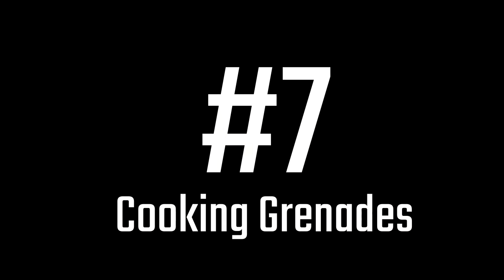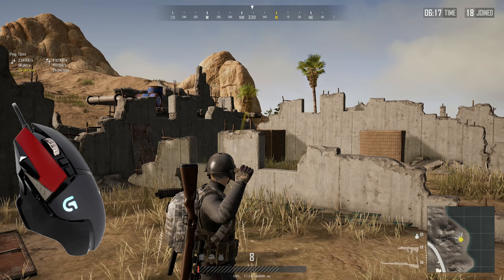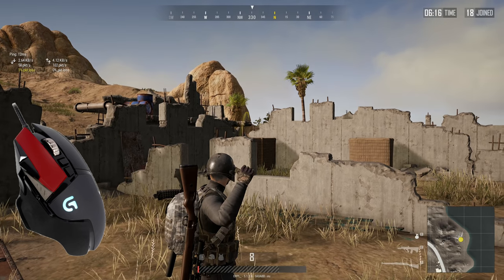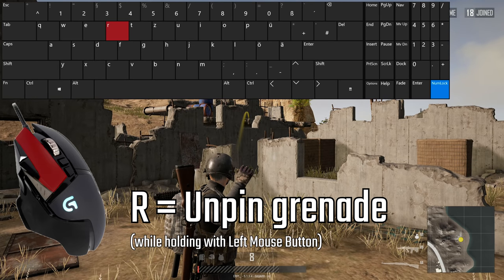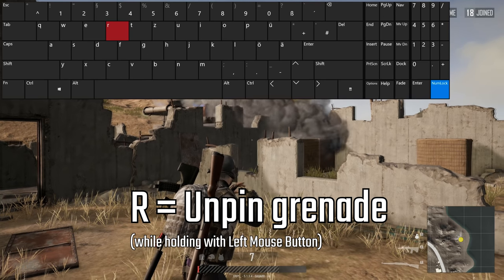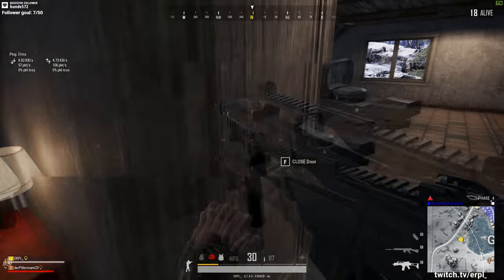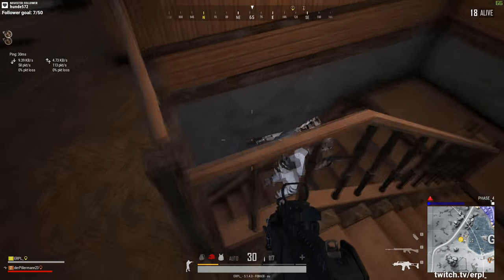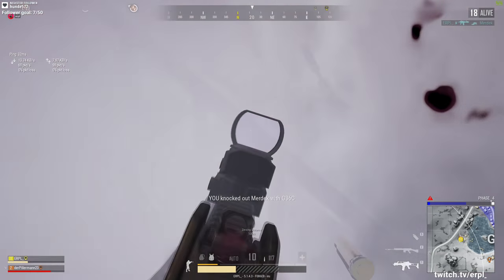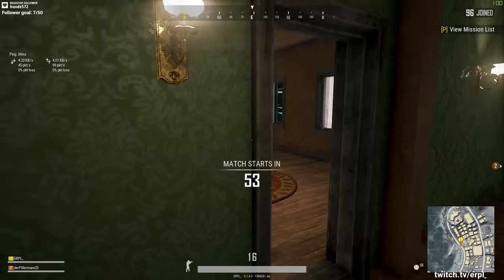Number 7. If you're holding a grenade you can cook it before throwing. Hold the left mouse button to take the grenade in the hand, then press R and you will hear a clicking sound. For normal grenades you have 5 seconds until it explodes. For stun grenades and smoke grenades you have 2 and a half seconds. For molotovs, apples, and snowballs, you can't cook them.